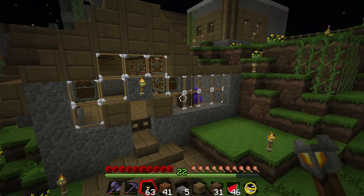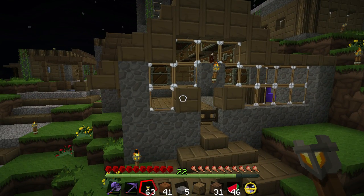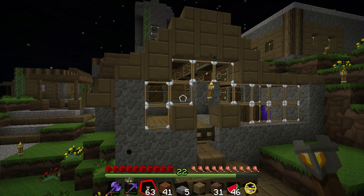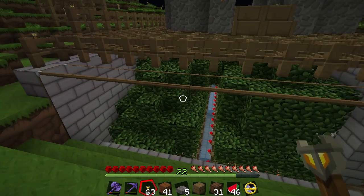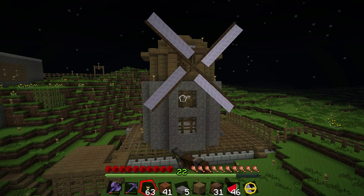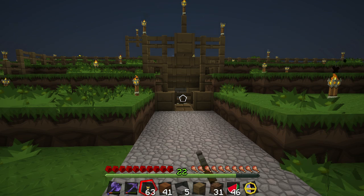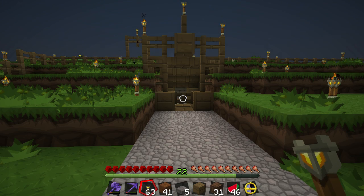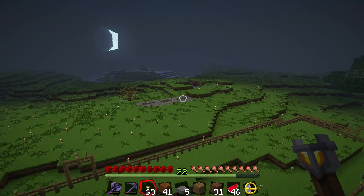First of all, I appropriated one of the houses of the villagers to serve as my initial quote unquote dirt shack. I have a far better looking tree farm now, courtesy of Zezuma Void. I have a windmill that looks like a windmill, kinda. I have an underground working area that I tried to make inconspicuous, but due to some mechanical restraints I had to bring up to the surface.